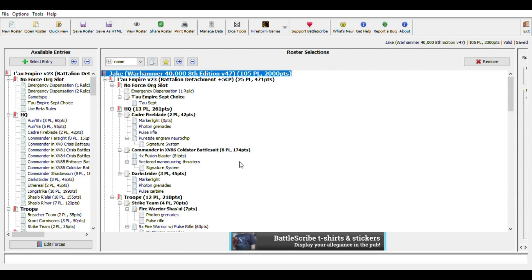Moving on, a Coldstar Commander with four Fusion Blasters is a great loadout — combining mobility and firepower, and working around the first-turn deep strike restriction now in place. Having Vectored Maneuvering Thrusters is really important here because with deep striking restricted you can no longer deep strike drones in. The thrusters let you zip 18 inches to your target and then jump backward to get out of range, which works out really well and is a good selling point for the Tau Sept with a Coldstar Commander.